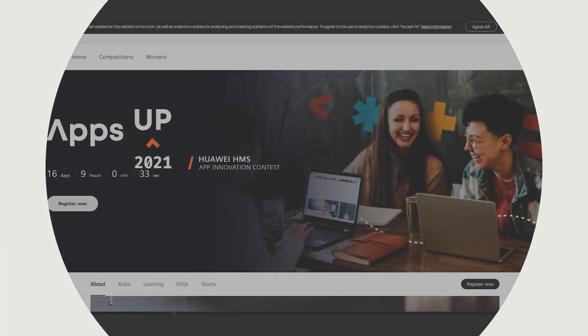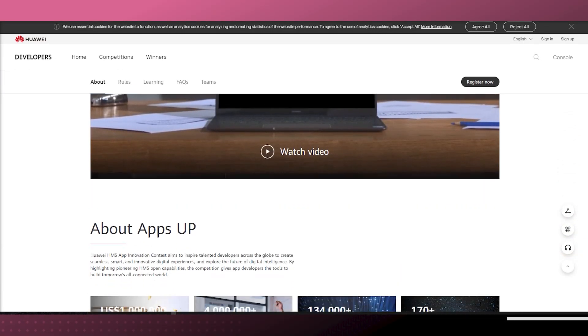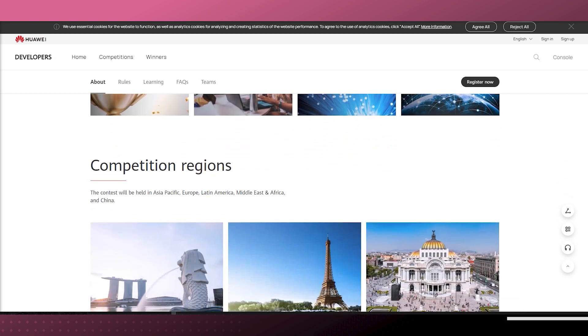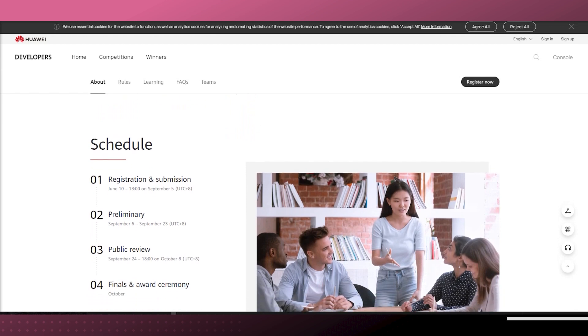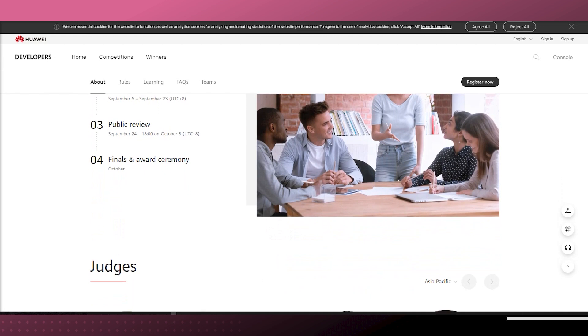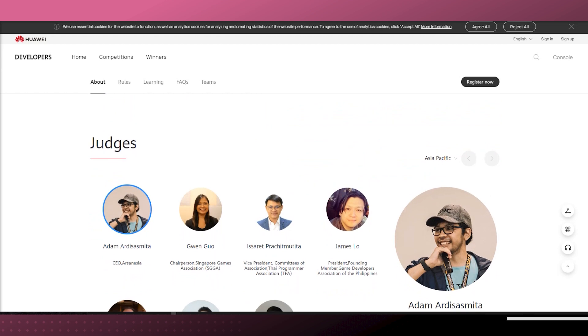Developers, listen up — the Huawei HMS App Innovation Contest is just around the corner and entries close on the 5th of September 2021. Best of all, there's $200,000 in prizes up for grabs. The Apps App competition aims to inspire talented developers across the globe to create seamless, smart, and innovative digital experiences and explore the future of digital intelligence. By highlighting pioneering HMS open capabilities, the competition gives app developers the tools to build tomorrow's all-connected world. The competition is in full swing with South African team entries leading the way in the Middle East and African region.